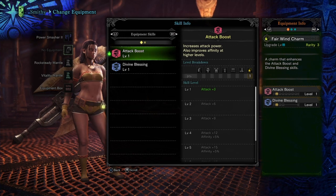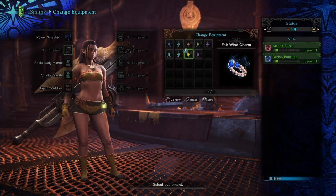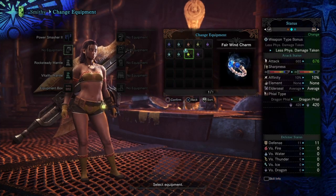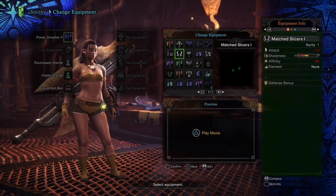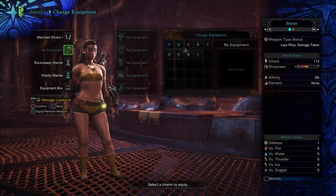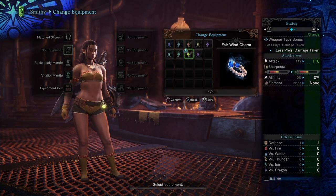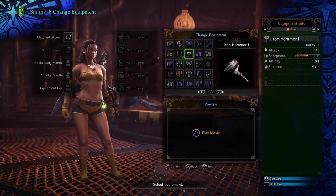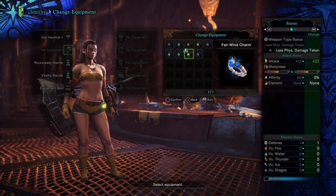I'll show you an example of how it varies per weapon. Here we are with a switch axe, and if we add Attack Boost 1 — which comes from the Fairwind Charm — we gain 11 attack rating. Switching to dual blades with Attack Boost, you gain four — definitely different from 11. One more example: hammer — applying the same Attack Boost, we got 16.